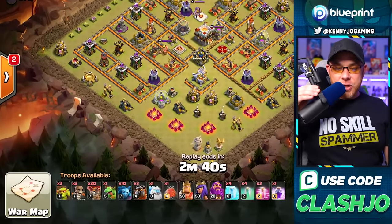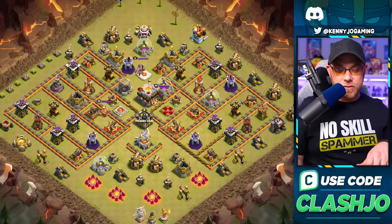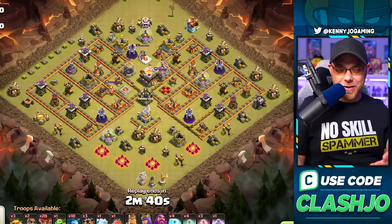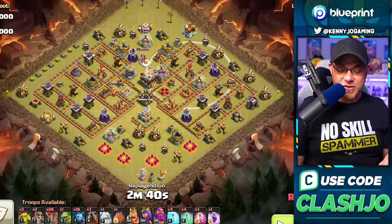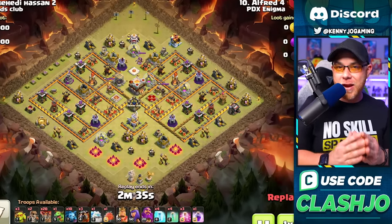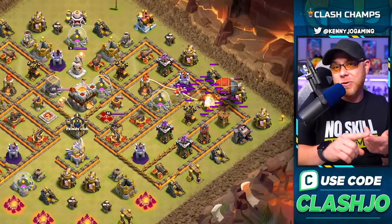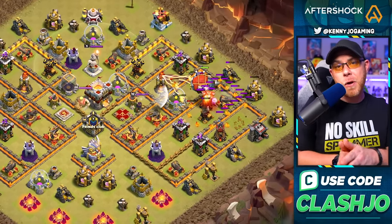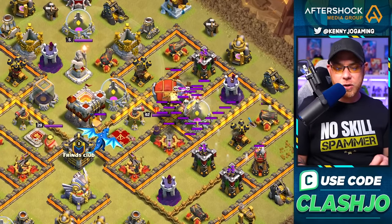For our final army, this is not an easy attack strategy. We've got balloons, a blizzard, and a very weird-looking base - level one walls but maxed out eagle artillery and inferno towers. This attacker starts out with the blizzard first, and the idea is to clear out very important defenses like x-bows, air defenses, the archer queen, possibly clan castle troops, and maybe even the town hall.